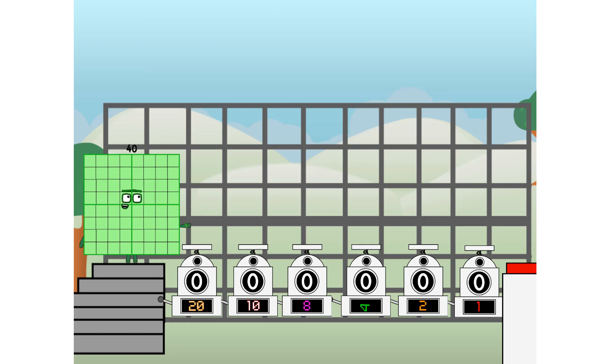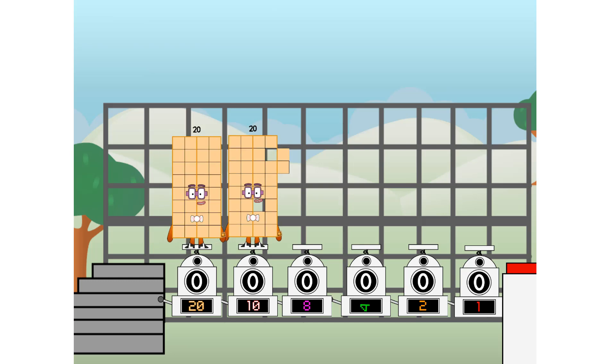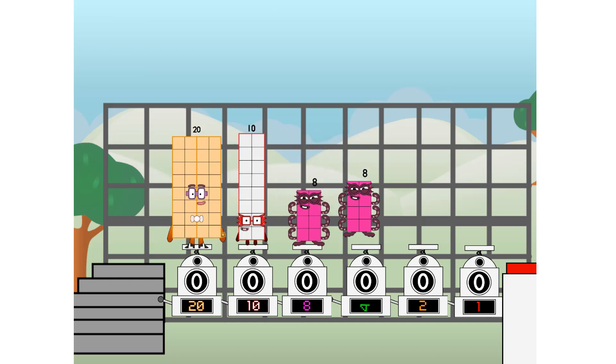Binary boosters — using the power of doubles to send any number flying. First, I split in two: twenty, and ten, and eight, and four, and two, and one, and one more to press the big red button. Then you choose who's going up: one of me, none of me, one of me, one of me, none of me, one of me, one of me — and fire!